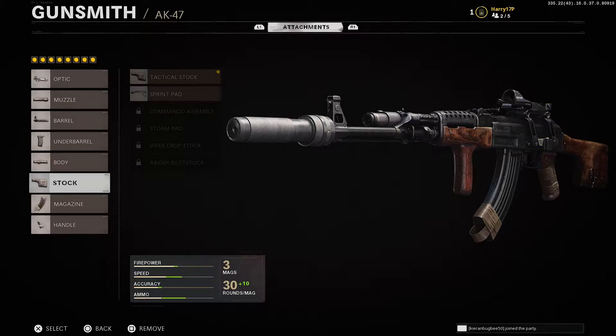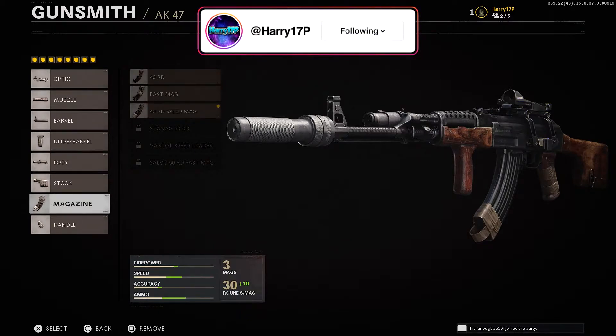On the stock I use a Tactical Stock, which increases aiming move speed and lets you move around a bit more while ADS-ing. If you want to keep your enemies in line of sight while moving to cover, this is the perfect attachment. I've tried all the different stocks on another account and trust me, this is one of the best — the others add more recoil.